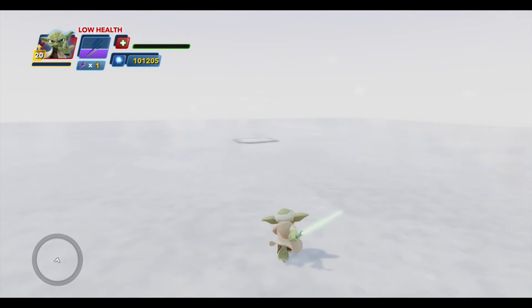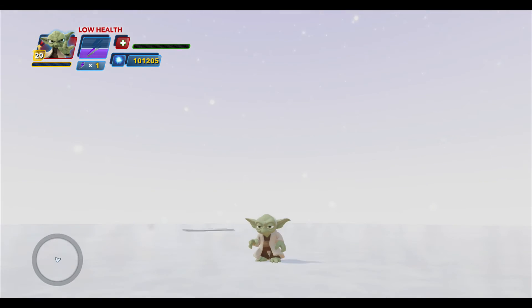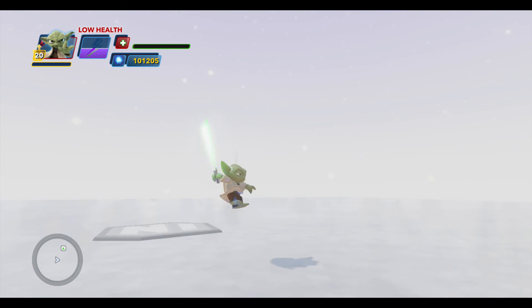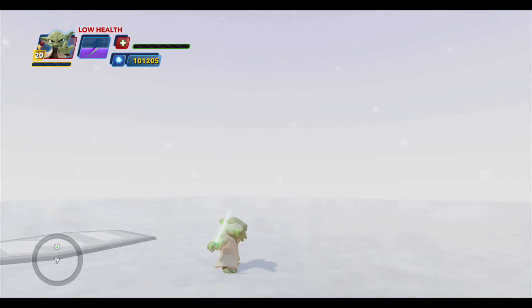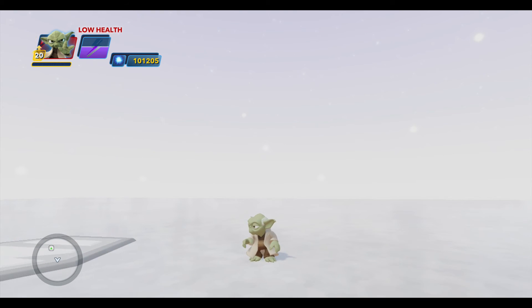So you got to see Yoda's force finisher — he does this kind of awesome tornado thing. And you got to see the super move, which is this speedy attack where you can stack up that meter to about 16, maybe 12 to 16. Once it's fully stacked up and loaded, you can take out a boss really, really quickly. It's one of the best ways to take care of Syndrome — you just get up nice and close and spam that button to wipe them out really quickly.